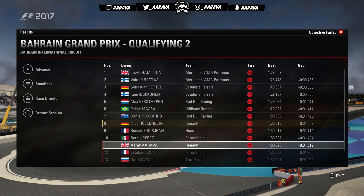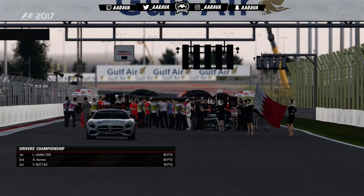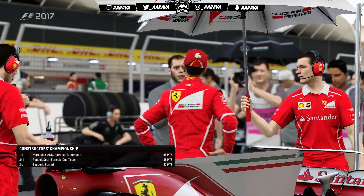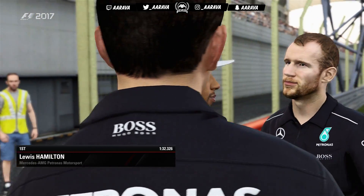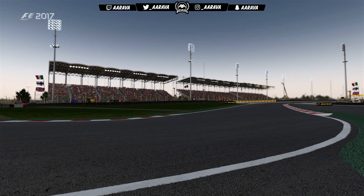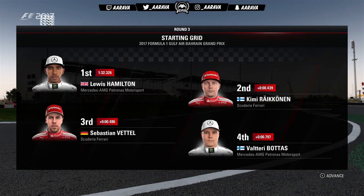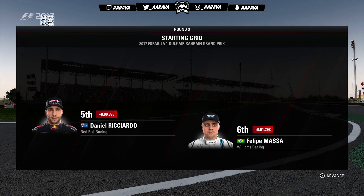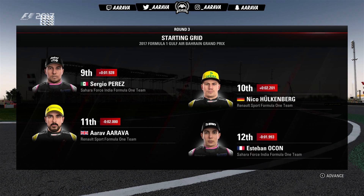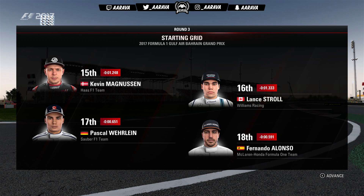I'm really not feeling too confident about this race in terms of our pace and strategy. A one-stop really isn't available here; the minimum is two stops, so just like the previous two seasons this Bahrain Grand Prix may be quite a struggle — basically damage limitation. Looking at the full grid: Lewis Hamilton on pole, Kimi Räikkönen completes the front row. Then Vettel, Bottas, Ricciardo, Massa, Verstappen, Grosjean, Perez, Hulkenberg, Ocon, Kvyat, Sainz, Magnussen, Stroll, Vandoorne, Alonso, and Marcus Ericsson rounds off the grid.